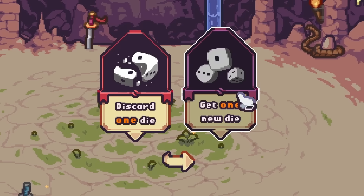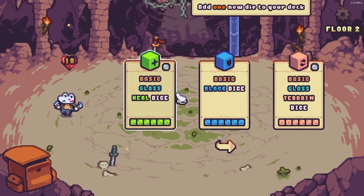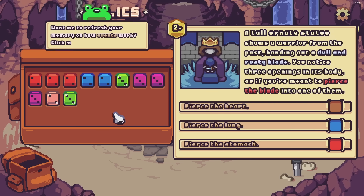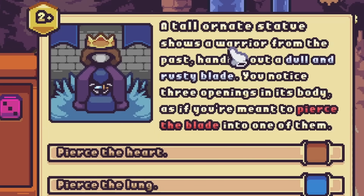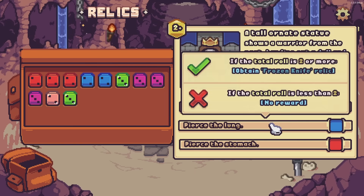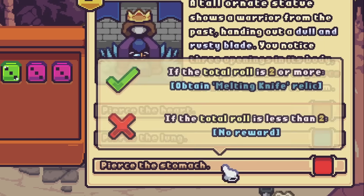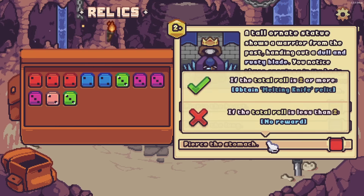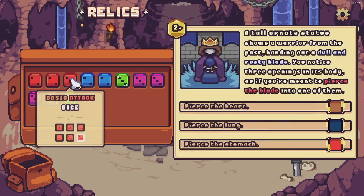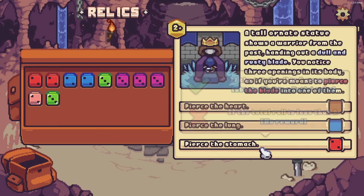Beautiful. Discarded dice are getting a new one — I want a new one. Right now we only have one healing dice, so we'll go ahead and get that. We have an event: a tall ornate statue shows off a warrior from the past, handing out a dull and rusty blade. There are three openings meant to pierce one of them — heart, lung, or stomach — and we can gain some relics out of this. I kind of like the idea of the melting knife, so we need to put in an attack dice and roll more than two to get the effect.